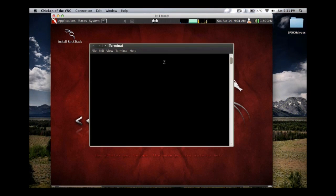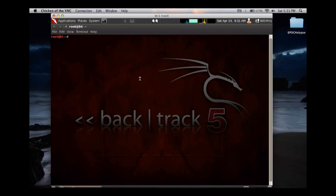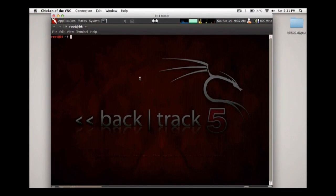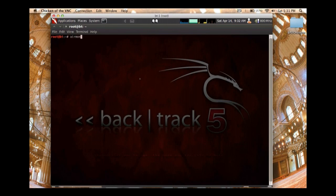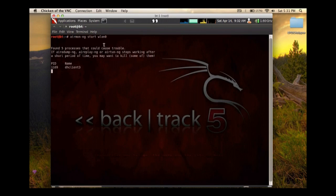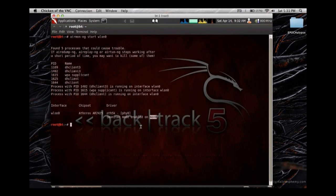Now let's look at how to actually implement the attack. This is VNC into my netbook that runs Backtrack 5, so I'm not actually doing this on my MacBook. We're going to use a bunch of programs out of the AircrackNG package — really nice suite of tools. We're going to start with AirMonNG and tell it to start on interface WLAN0, which is my wireless card interface. You can see it enabled monitor mode on a new virtual interface called MON0.